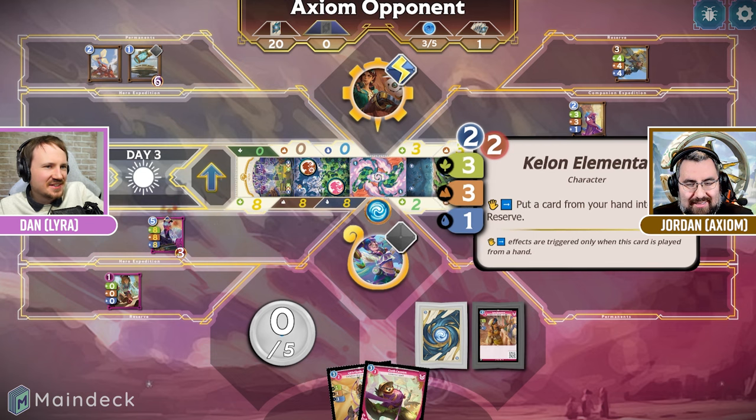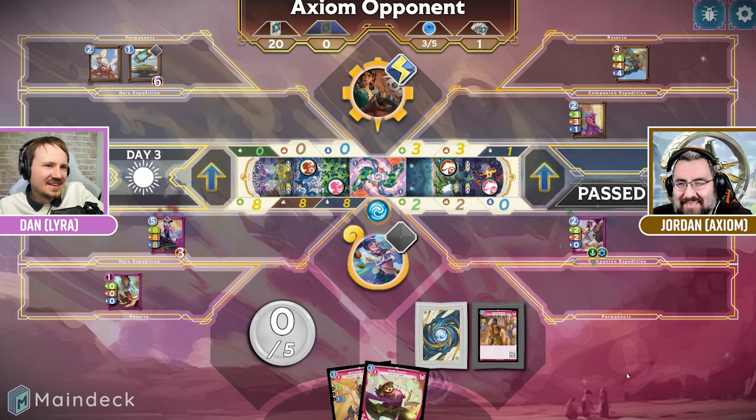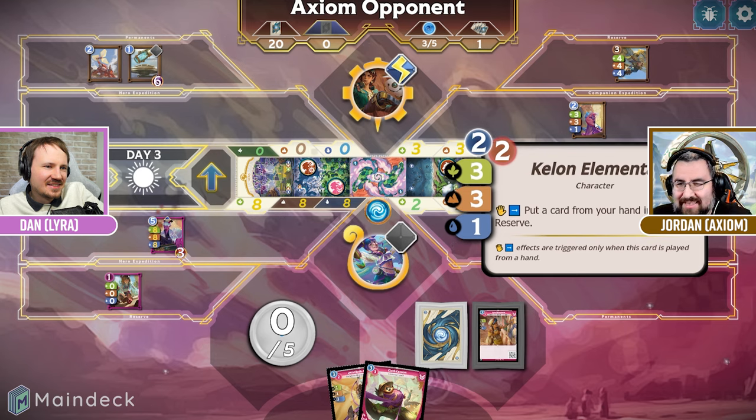I'm going to exhaust this Keelon and give it some more charges because there's nothing you can really do to my little newt — he's for sure going to advance. That's what this is. A newt. This little Keelon elemental — I guess he's an axolotl, I think.